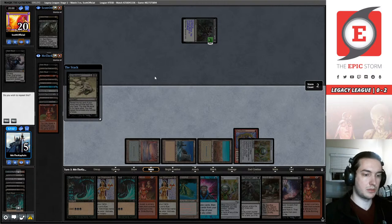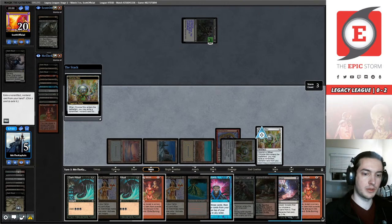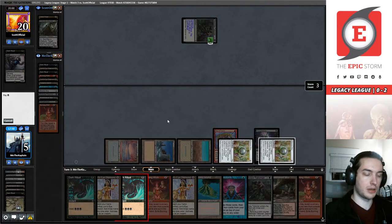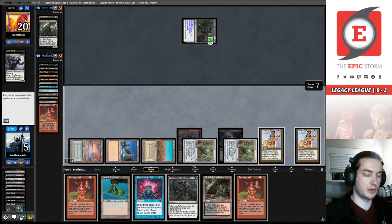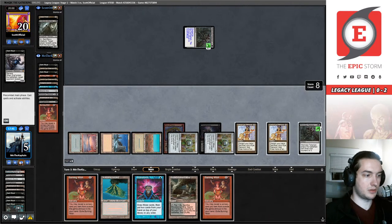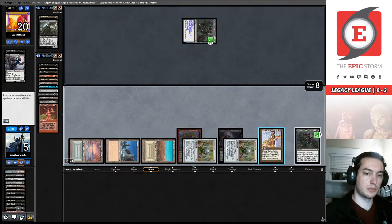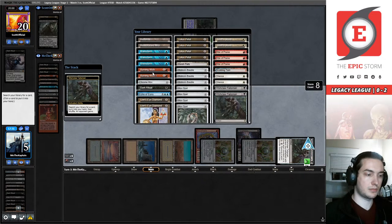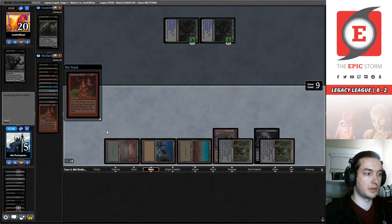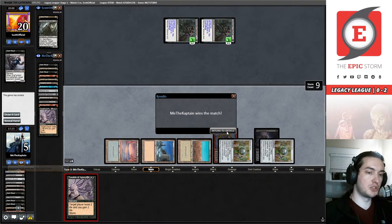Finding that imprintable will give us — oh, we had two Lion's Eye Diamonds; I guess it didn't really matter. Just making sure we have another Burning Wish before getting rid of both of them. Okay — one second, wait for it, wait for it... it's going to happen. It's going to happen! Say my name — who's the turn one deck now?